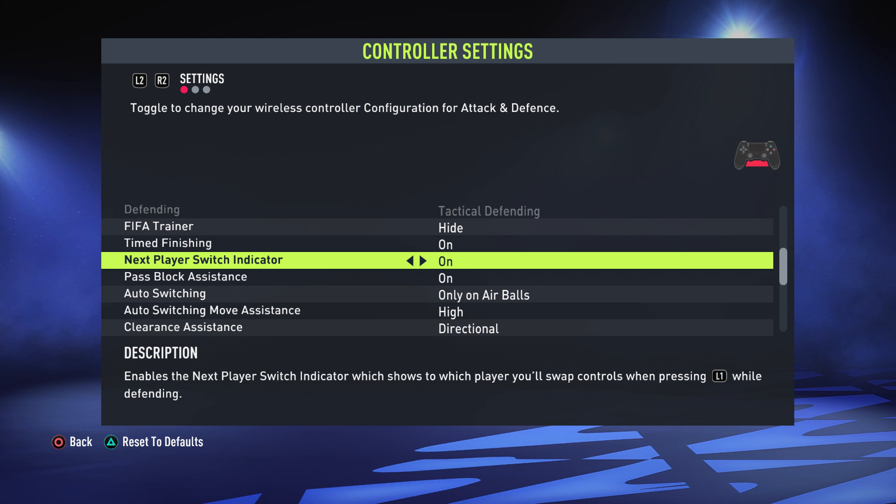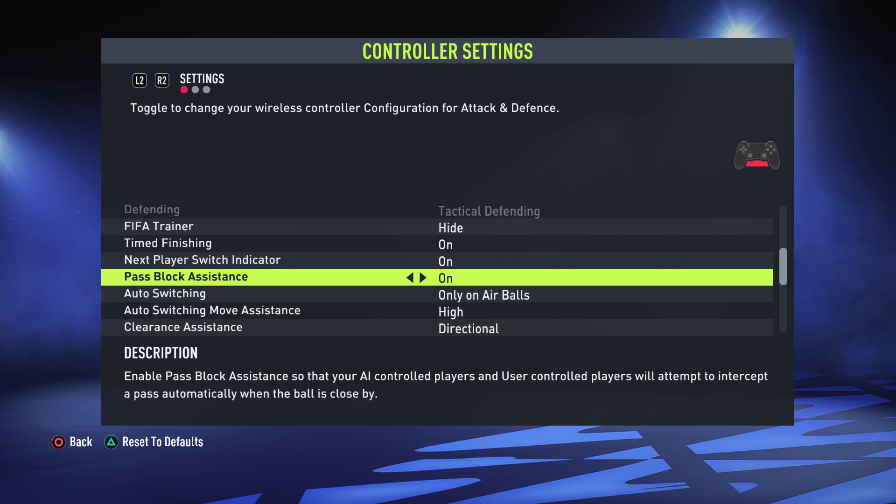Next up we have the Next Player Switch Indicator. Enabling it shows which player you'll swap controls to when pressing L1 while defending. I don't really use L1 when player switching because it's not the best way to defend, but I'm going to leave it on anyway because if there is ever a time I want to use L1 to switch and the indicator is showing the player is in the right position, I can just use it — so I'll keep that on to give myself further options when defending.